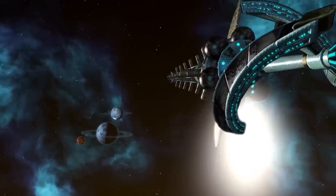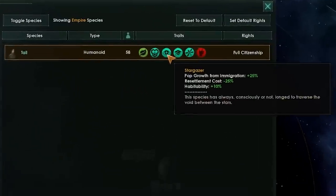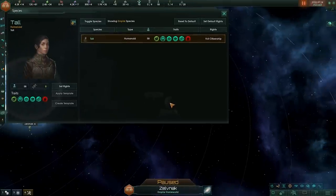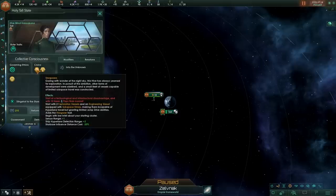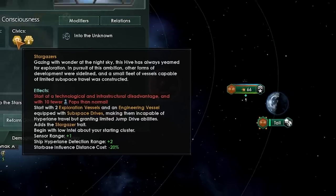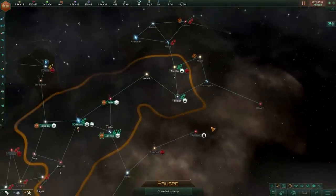Hive mines get Stargazers, and they get a special trait called Stargazer, which not only increases habitability, it also increases growth from immigration as well as reduced resettlement costs. Essentially, they get the Adaptive and Nomadic traits, but better — so three trait points worth of trait points for free through Stargazer. It's crazy good how insanely good this particular trait is. On top of that, they can also scout more efficiently using their increased sensor range of plus one. They can instantly see basically everything nearby, which is crazy. They can also see enemies coming from further with their increased hyperlane detection.